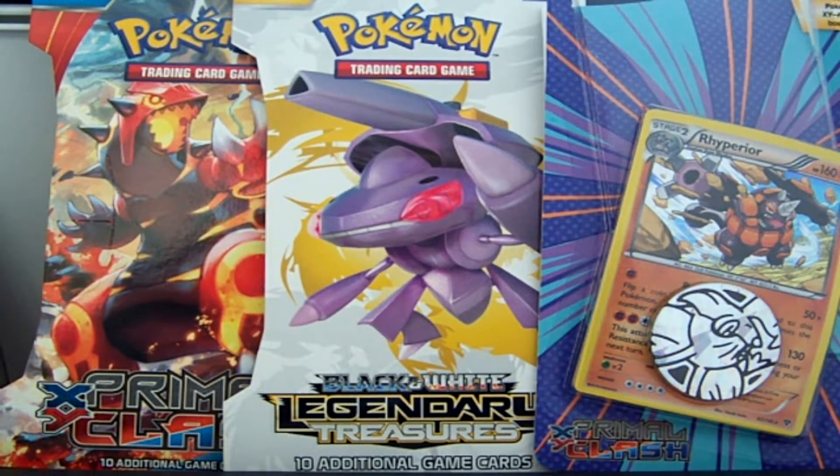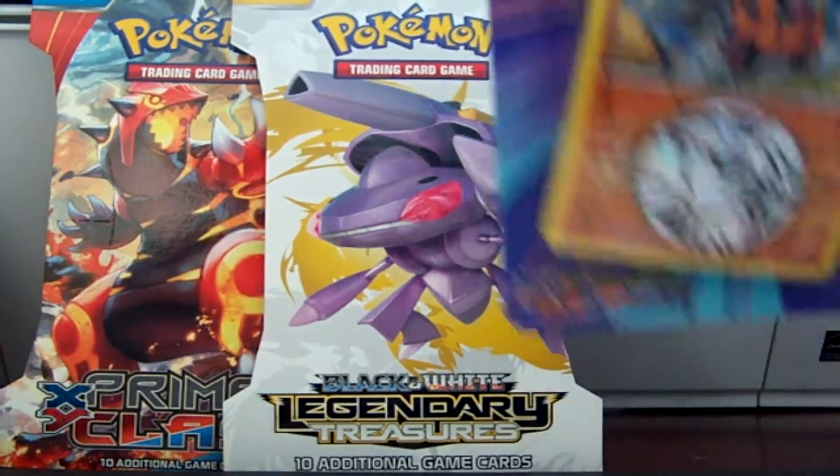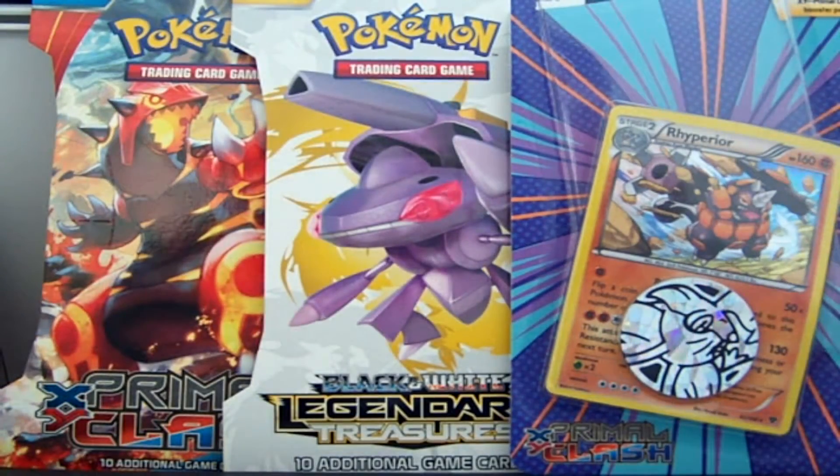Hey YouTube, Blastoise Rules here today and I'm going to do a short opening for you. As you can see I've got three blister packs in the background: a Legendary Treasures and two Primal Clash. One of the Primal Clashes is the check lane one that comes with a Rhyperior or Zoroark — this one comes with Rhyperior.